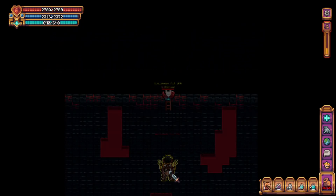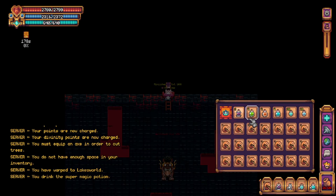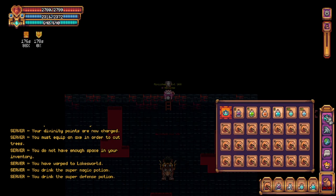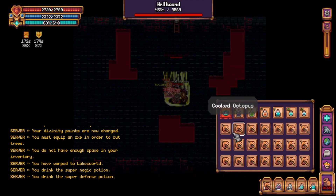This is the boss room. We have the Hellhound in the middle. Make sure to drink your buffs if you brought any, activate your divination, throw on your helmet, and get attacking.